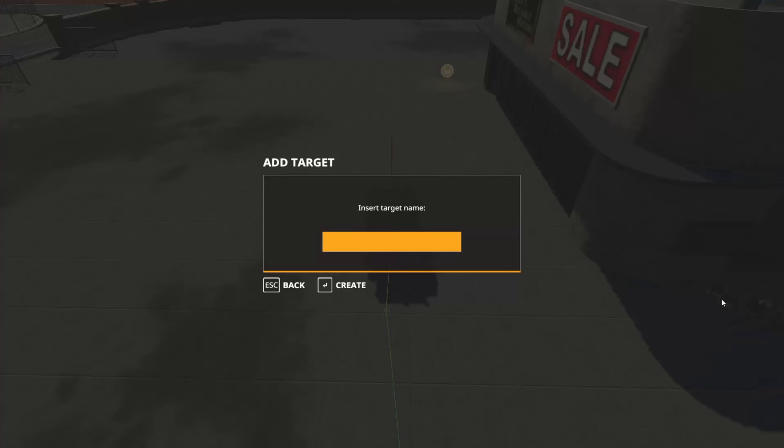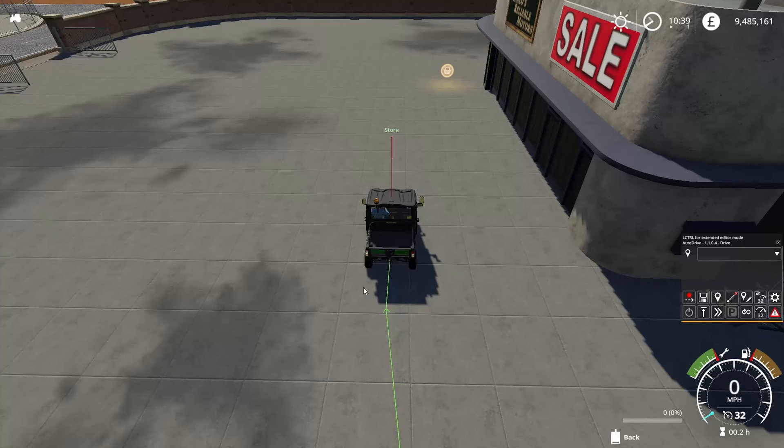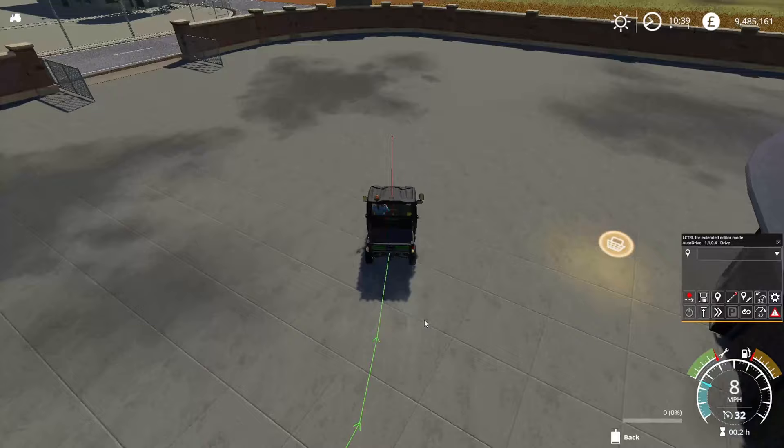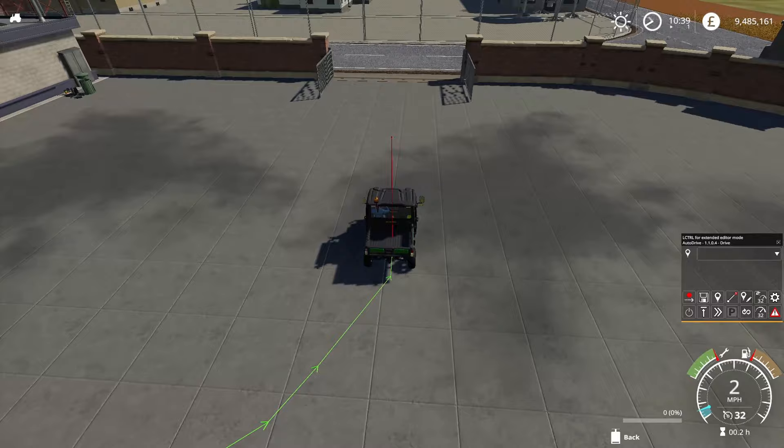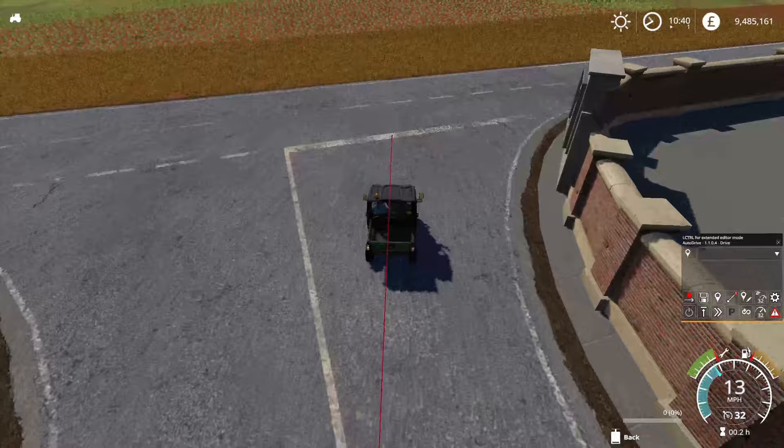We'll call that 'Store', then hit Create — and that's the store done. Now we're going to drive back to the farm. Again, remember to keep centre of the gate. I go out over this a bit to give myself room to get out, and then back over. And away we go.